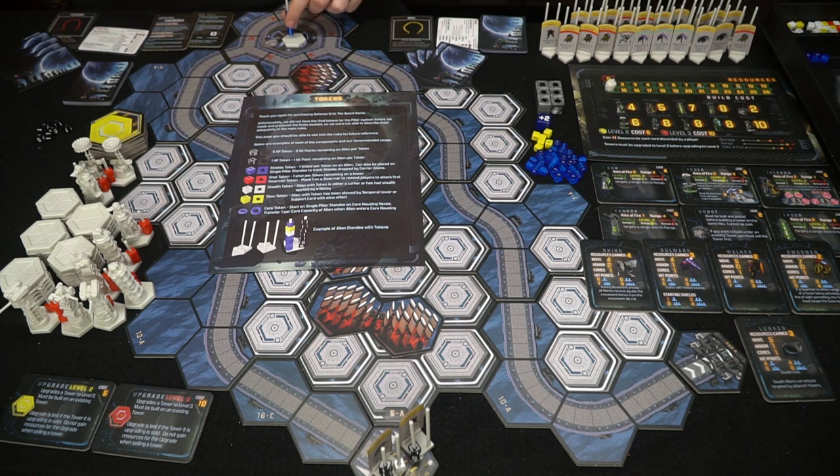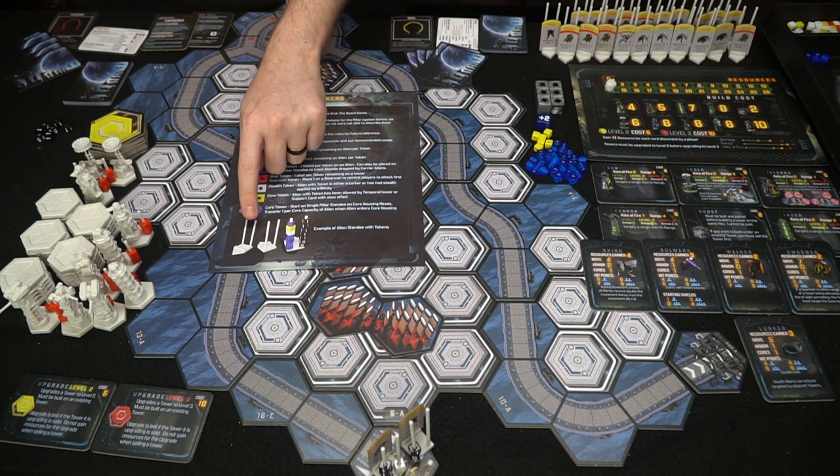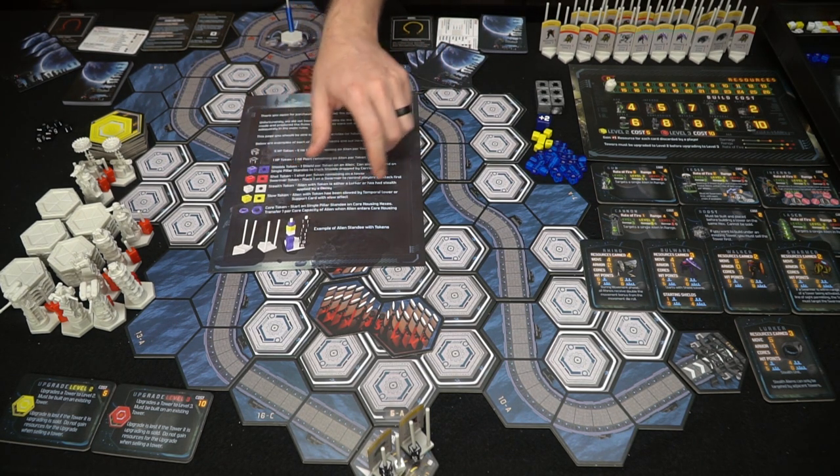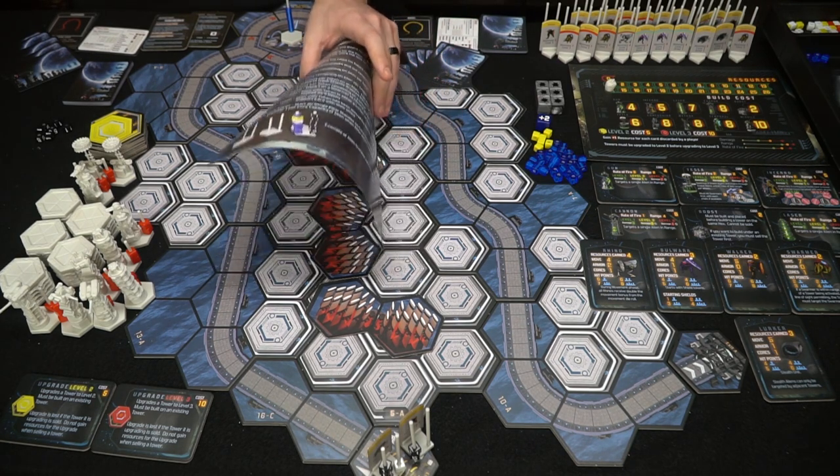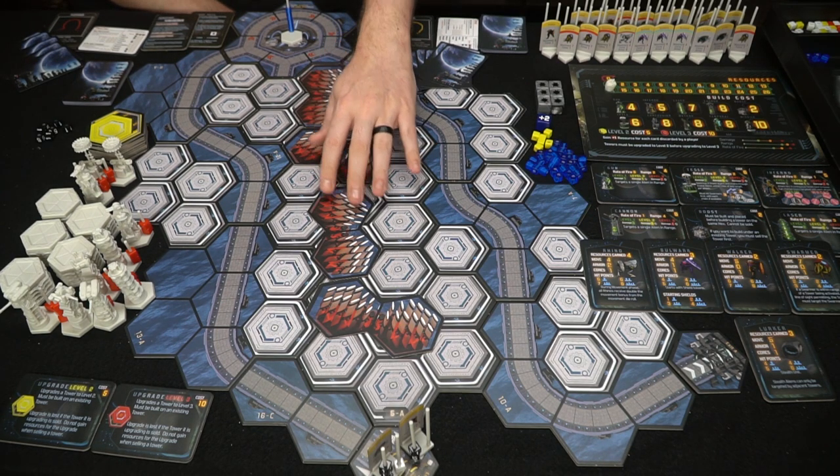Slow tokens represent units slowed by temporal towers or support cards. Core tokens are set where the robots will acquire them — you place them all here, and for mission two that's just one stand with twelve tokens. A reference sheet tells you how to set up the standee with tokens, but ultimately it's up to you.